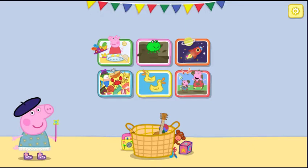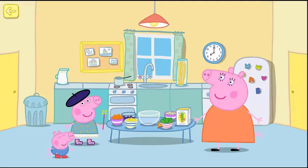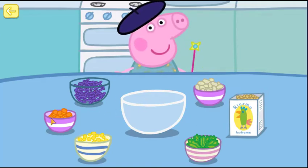Choose an adventure. Let's make some food for the ducks. Help Peppa make some food so she can go and feed the ducks. Choose some ingredients and put them into the bowl.